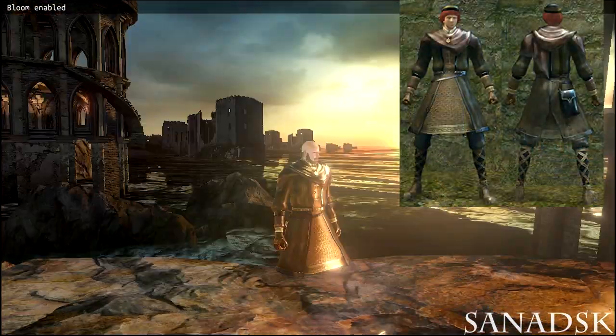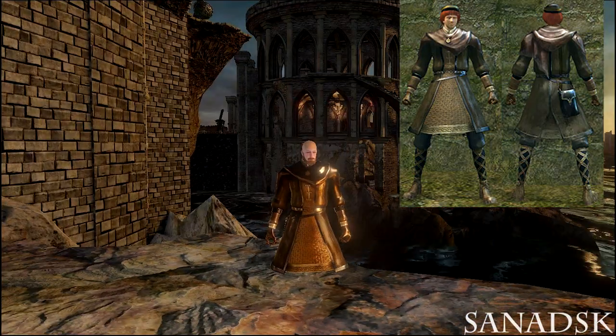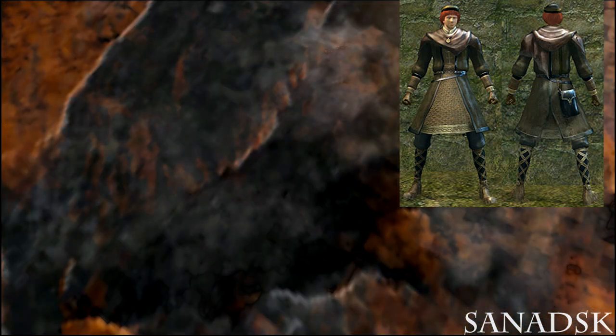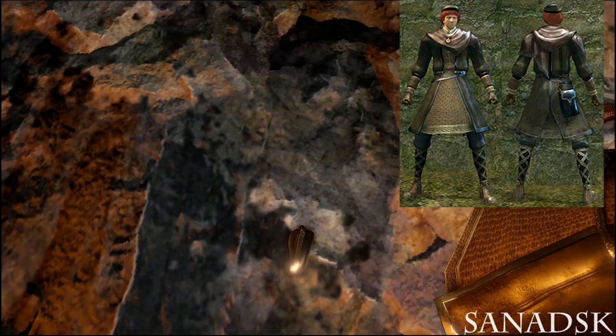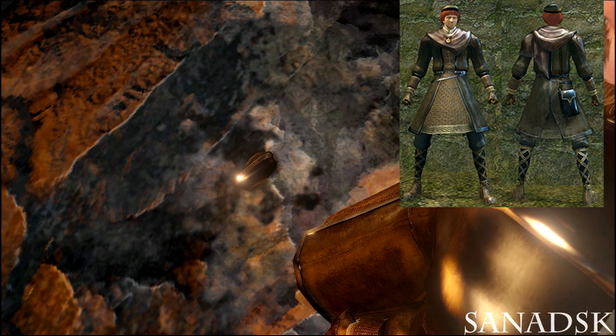The next set is the Sorcerer's set from Dark Souls 1. The only thing available is the body part — the arms, head, and leggings are not there. But you can see the sorcerer's hat lurking underground quite clearly. You can put other leggings in place and they appear fine, and the same thing applies for the head slot.